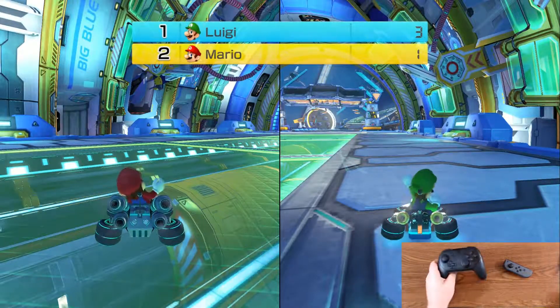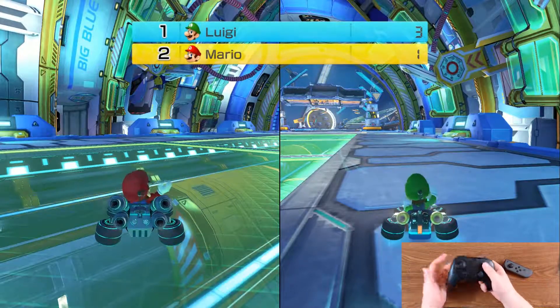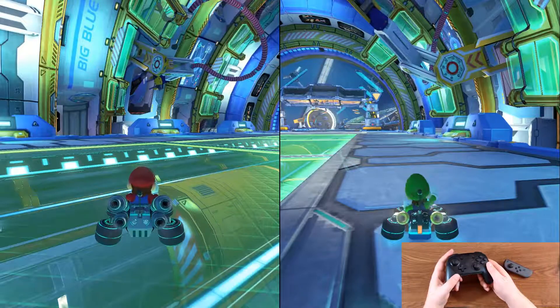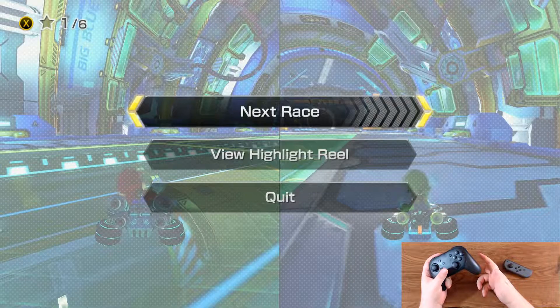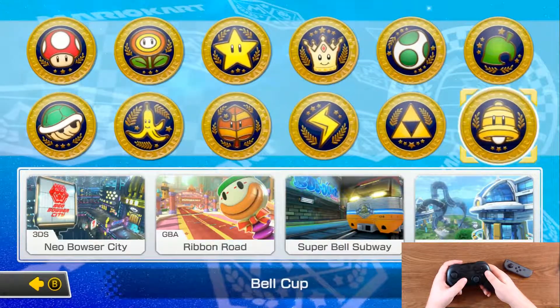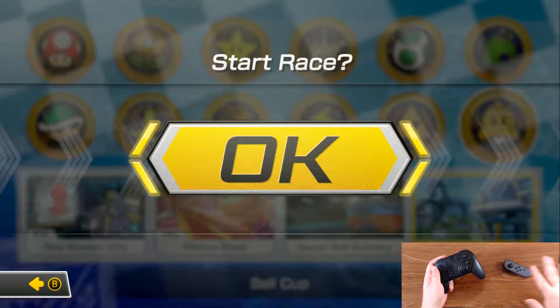If this setting was not enabled for you — it's enabled by default — just hit the menu button and it brings up the options menu where you can turn on the steering assist as well as acceleration assist. We're going to hit A because we're done with that. From here, you can either hit A to go to the next race, which brings you back to the race selection screen, or you can quit out. If you go to the next race, you basically just want to hit bell cup and Big Blue again. You don't even have to pick the racers or the cart accessories — away you go.